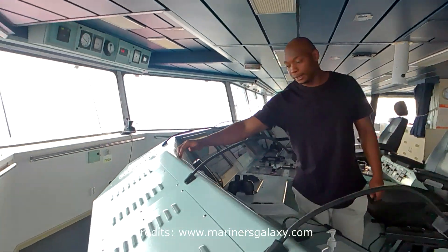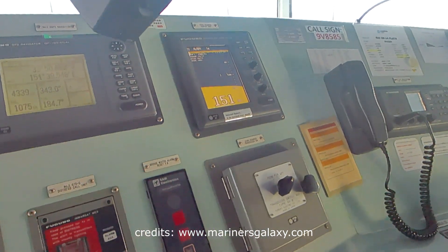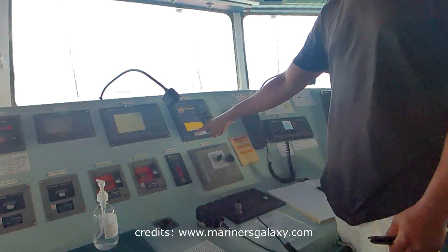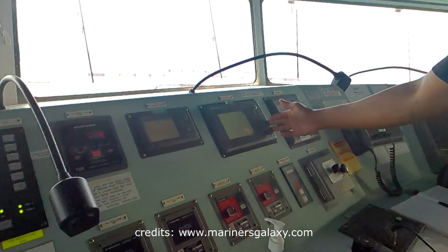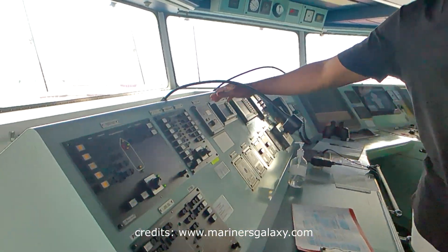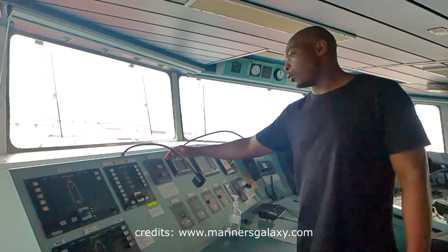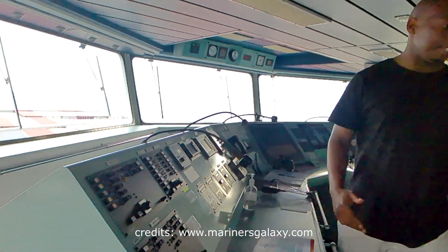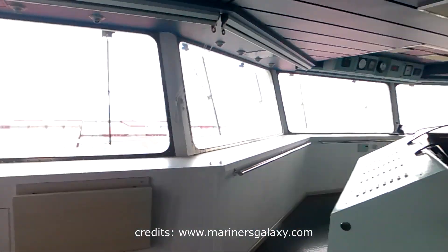This is our echo sounder. We are in the water and the keel is under us, so we need to know the distance from the ship to the bottom. This one keeps checking that distance — as you can see, right now it's 151 meters. This is our GPS — you know what GPS is: it gives our position and the distance we've covered. We also have a VDR, which continuously records all information happening on the bridge — same as in an airplane, like a black box. If anything happens, they can retrieve the information and see what actually happened and what was said in the last moments.